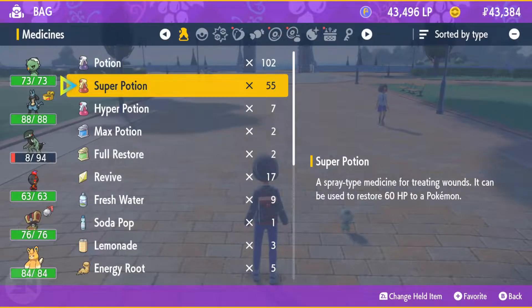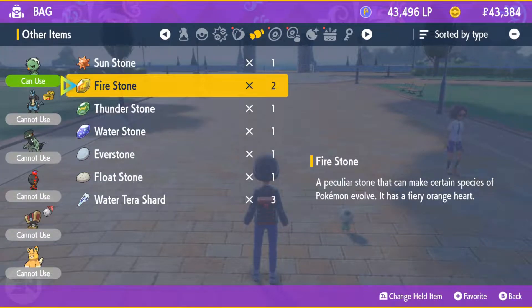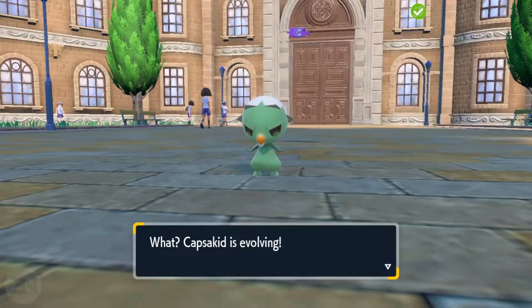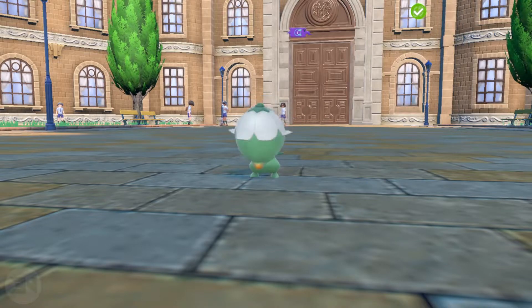This will be a Pokémon that changes from a grass type to a grass/fire type. It will evolve into a Pokémon called Scovillain — yeah, grass/fire. You couldn't ask for anything better. I don't know what this looks like, I've never seen it. I just randomly found the Firestone and saw that I could use it, Googled what it evolves into — Scovillain — but I haven't seen it yet. So let's have a look.